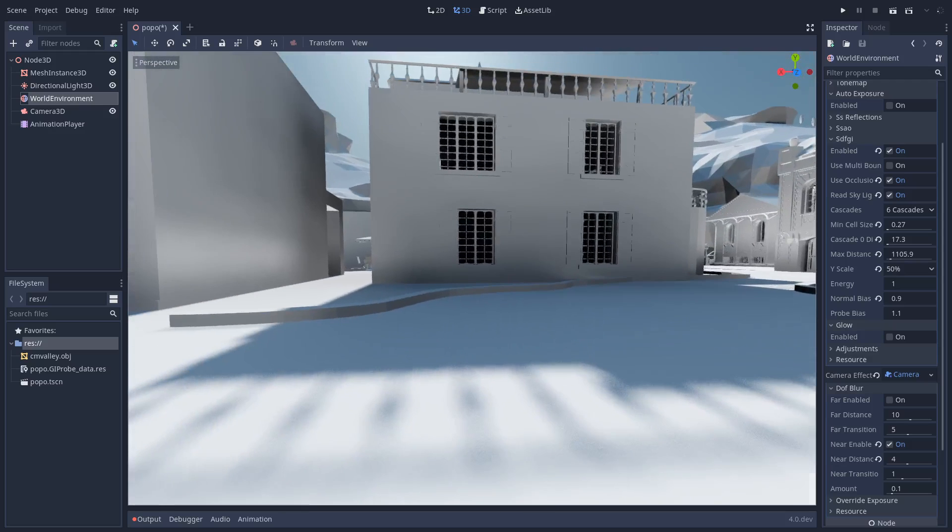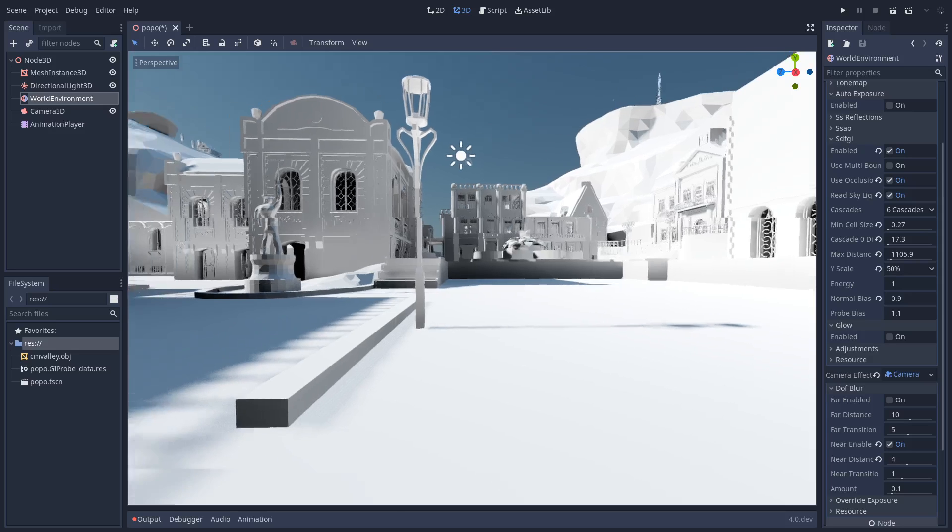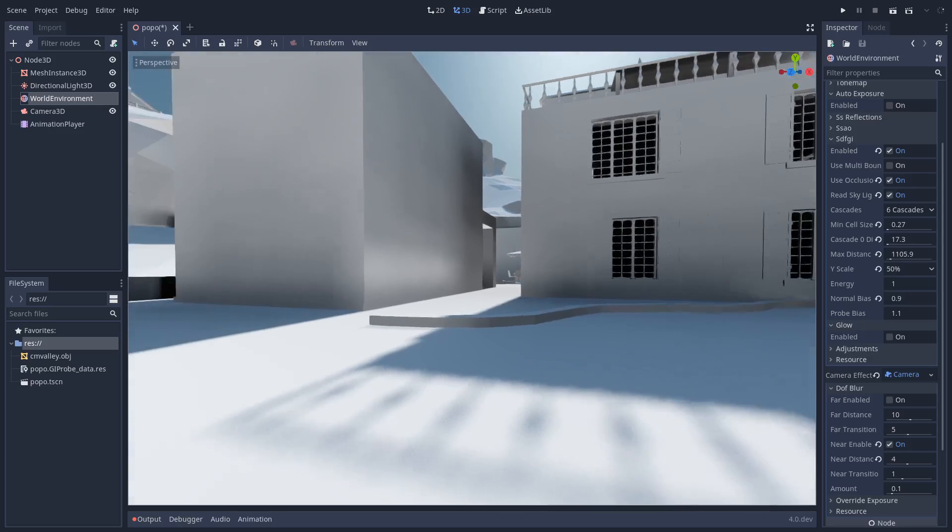The idea is that there are six cascades configured at different resolutions. They become more detailed when they are close and less detailed when they are far away. This helps work with a very large or infinitely large level — cascades are regenerated as you move away. I'll explain how this works a bit later.